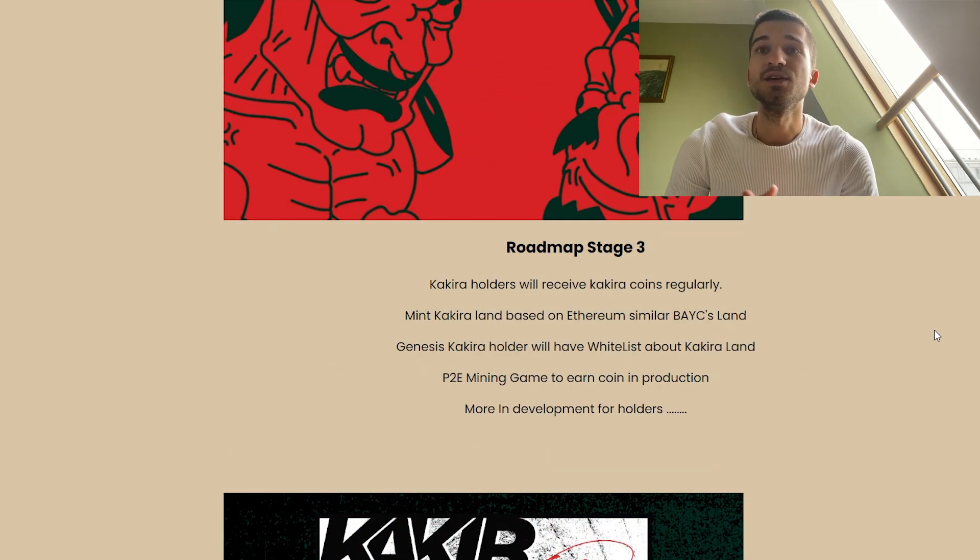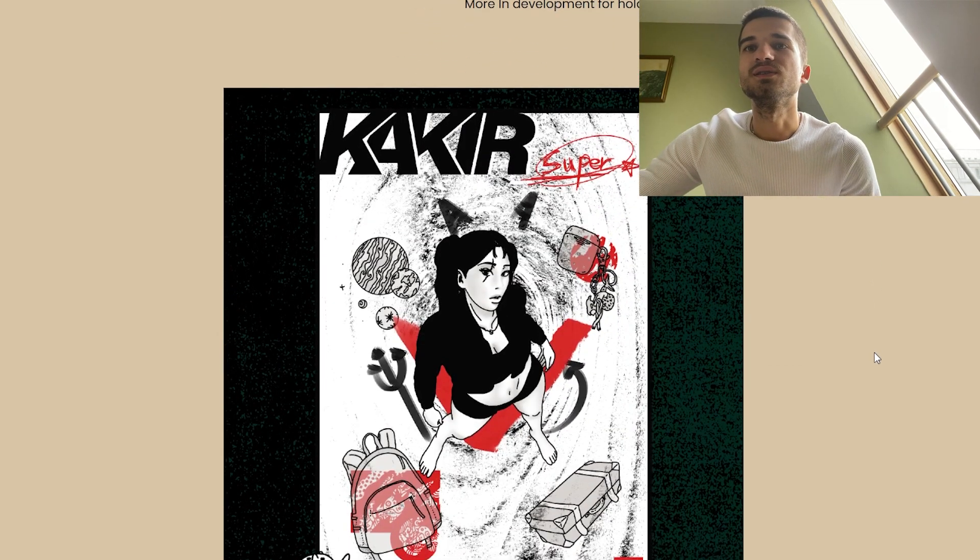In Phase 3, Kakira holders will receive Kakira coins regularly. They will mint Kakira Land based on Ethereum, similar to Decentraland. Genesis Kakira holders will have a whitelist for Kakira Land, and there will be a play-to-earn mining game to earn coins in production.